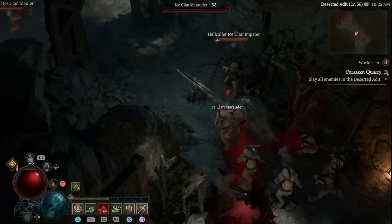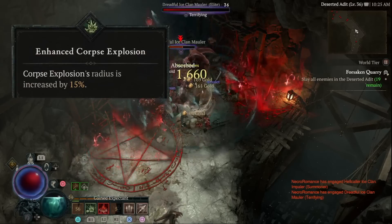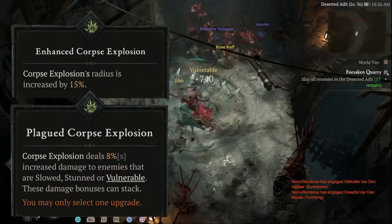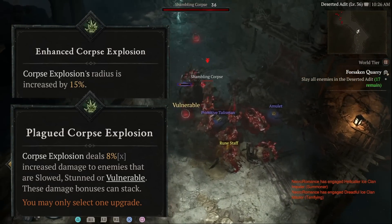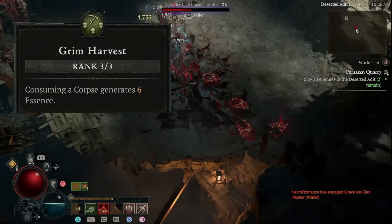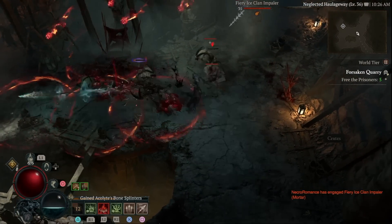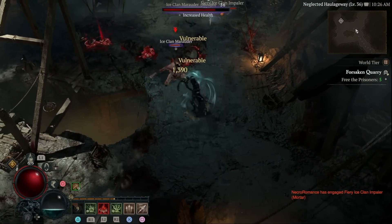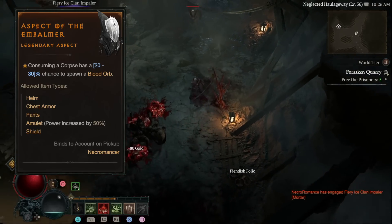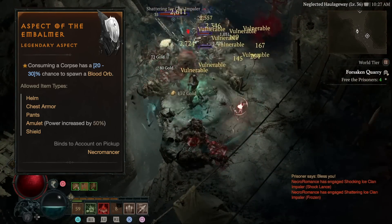Next, put one point into Corpse Explosion, which causes a corpse to explode dealing damage to surrounding enemies. Enhanced Corpse Explosion increases the radius by 15%, and Plagued Corpse Explosion deals increased damage to crowd-controlled enemies — remember, Bone Spear is going to apply vulnerable. Put three points into Grim Harvest, which generates six essence for every corpse you explode, so you can do this between fights to deal damage and generate essence. One defensive aspect to keep a lookout for is Aspect of the Embalmer — when you use Corpse Explosion it has up to a 30% chance of spawning a blood orb that can heal you, so Corpse Explosion now generates essence and acts as a healing tool.